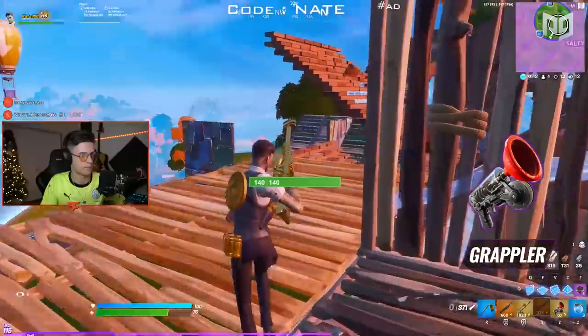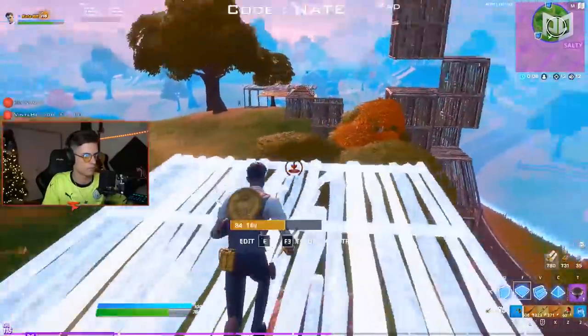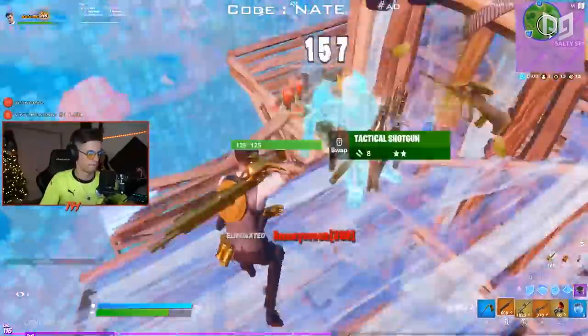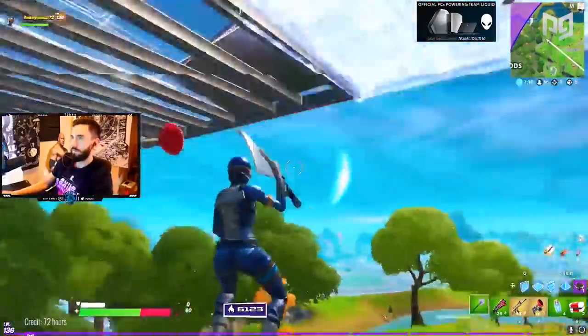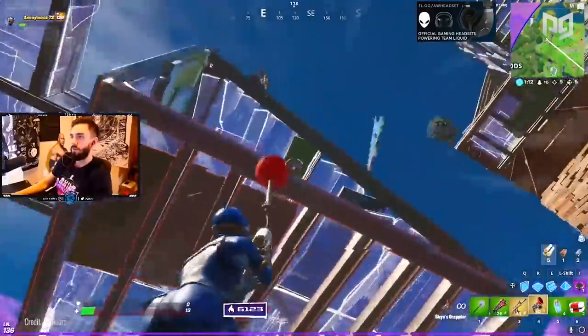One alternate option that is extremely good but rare for this loadout is dropping the SMG and using the mythic grappler instead. You would place your AR next to your pump while placing the grappler all the way to the right. This allows you to quickly move from place to place while also utilizing the well-known pump-AR strategy that many pros use. This is very effective for players with great shotgun aim, but if you're known for missing pump shots, consider using a tactical instead of a pump.